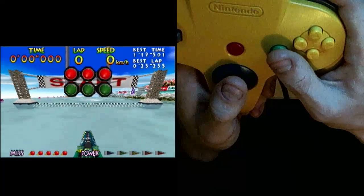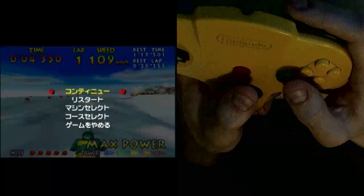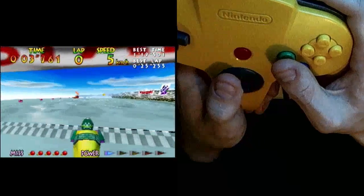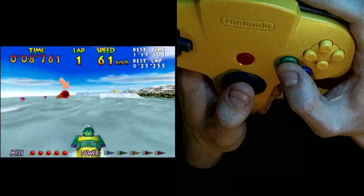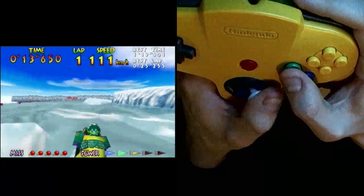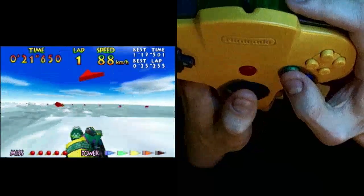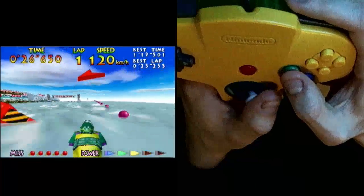Going in here, you're going to want to line up for that little white space in between the block on the left and the ram, and you just go straight. With a very slight turn left or right, that whole section starts with a very gradual right turn and becomes more and more intense as you go through the turn.